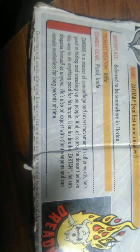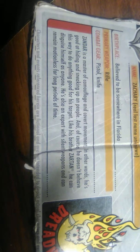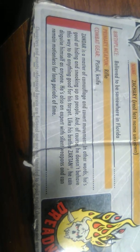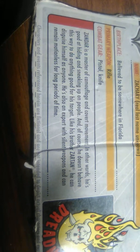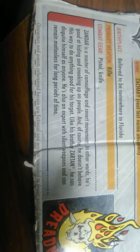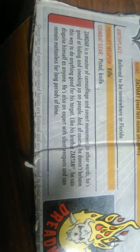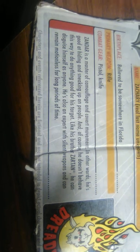It says Sandor is a master of camouflage and covert movement — in other words, he's good at hiding and sneaking up on people. And of course he doesn't behave this way to do anything good for his target. Like his brother Sartan, he can disguise himself as anyone. He's also an expert with satellite weapons and can remain motionless for long periods of time. Let's take a look at his accessories.